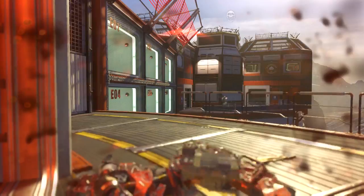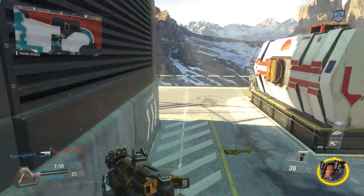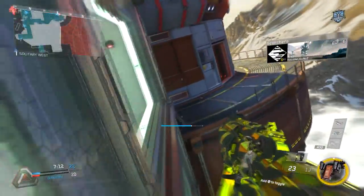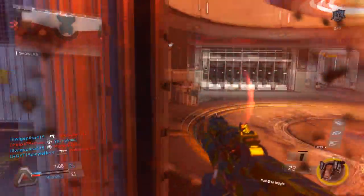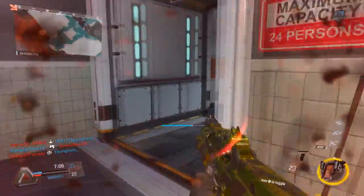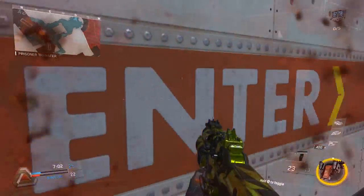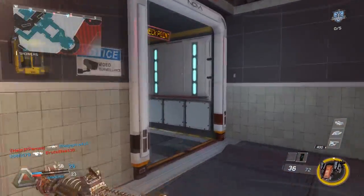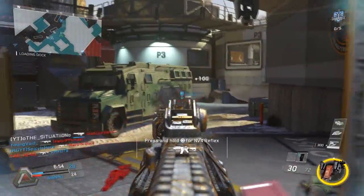You want to decrease the radius you're covering. Instead of running to the middle of the map where you can get shot from your back, front, side — 360 degrees all the way around — you want to limit where potential enemies can come from. So you know they can only come from the left or the right, that's it.